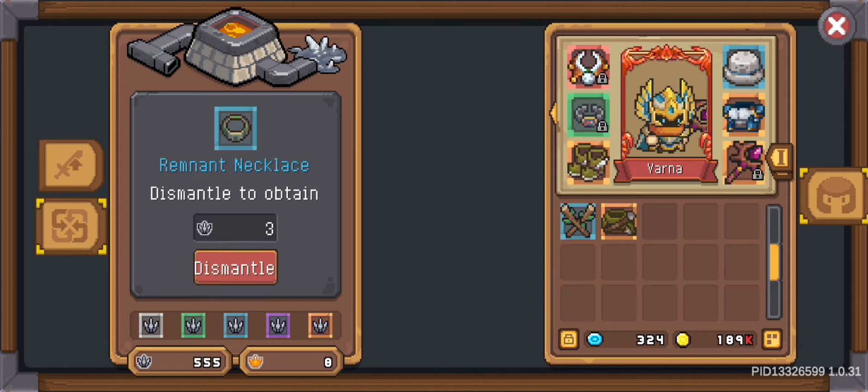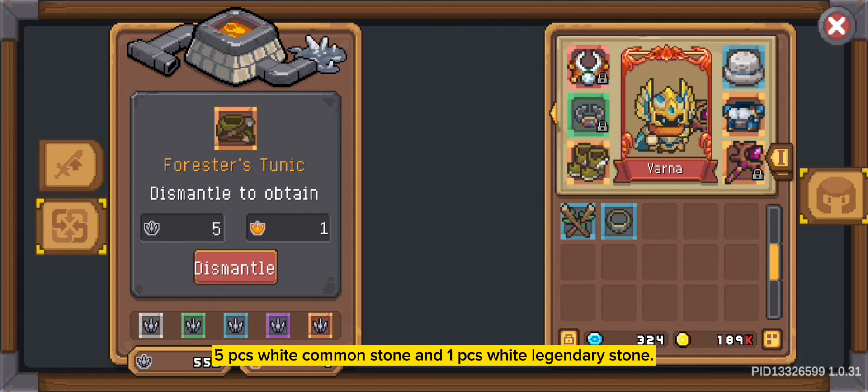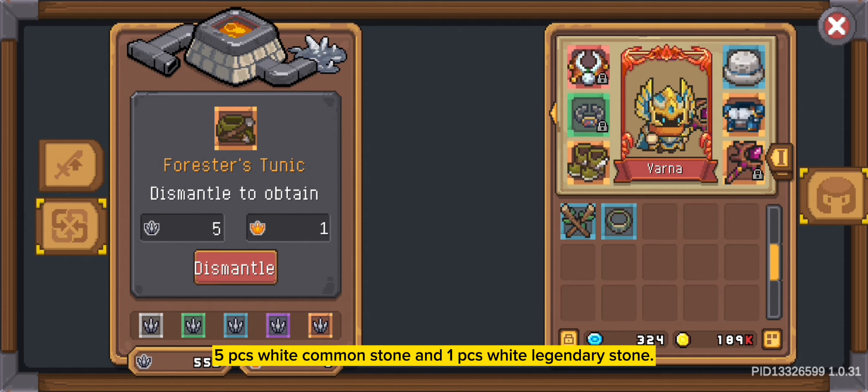I'm just using them for free inventory. For next season I have prepared many equipment. But the equipment I have prepared is not for using as my weapon on a new character, but for dismantling it.